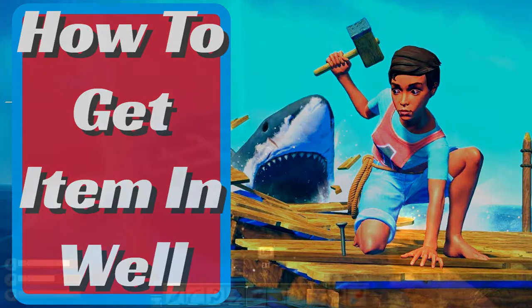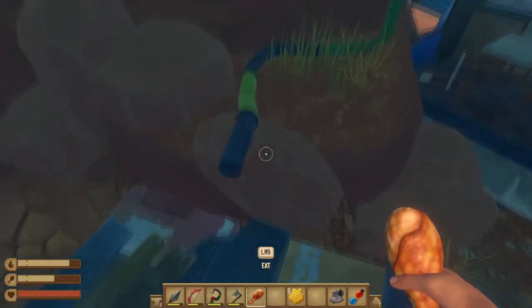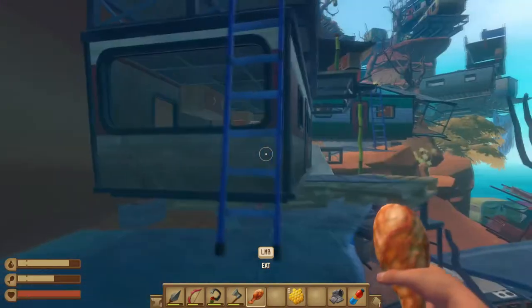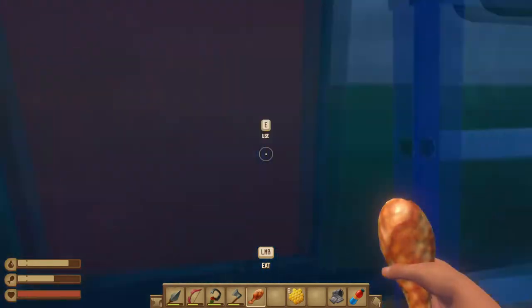Hello, Raph Scallions. I'm going to show you how to get this item out of this well with this little water puzzle you got going on. You got to follow the pipe — just go this way, jump over here, and go up here.